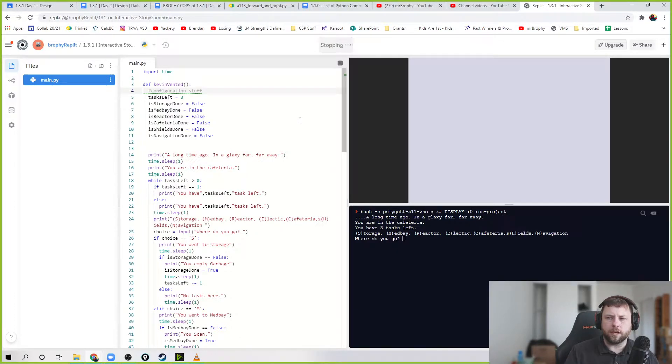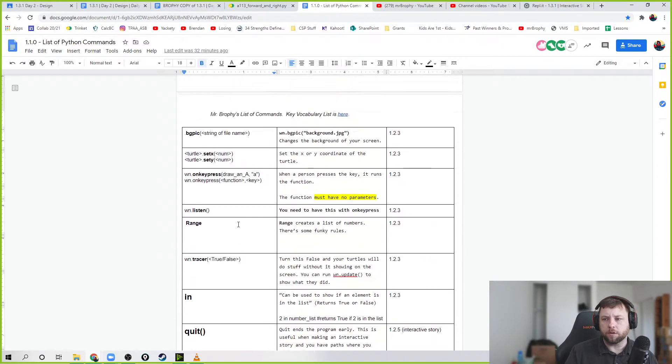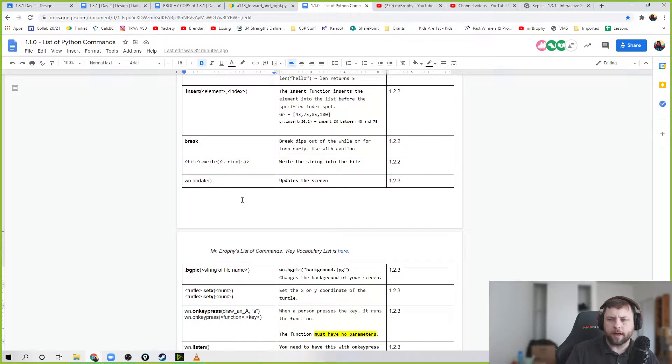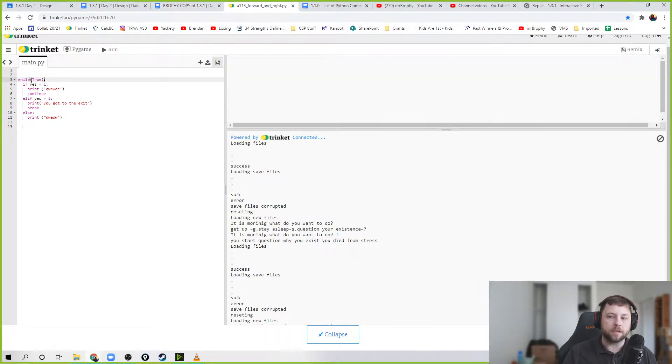One thing I learned is that people were trying to do loops and I've added to my notes how to use something called `continue`. Continue is a lot like `break` - we learned break in a previous lesson. Break is about how when you're in a loop you can break out of it early, like in a for loop or while loop. Continue is different: instead of breaking out, it puts you back to the top of the loop to do another check.